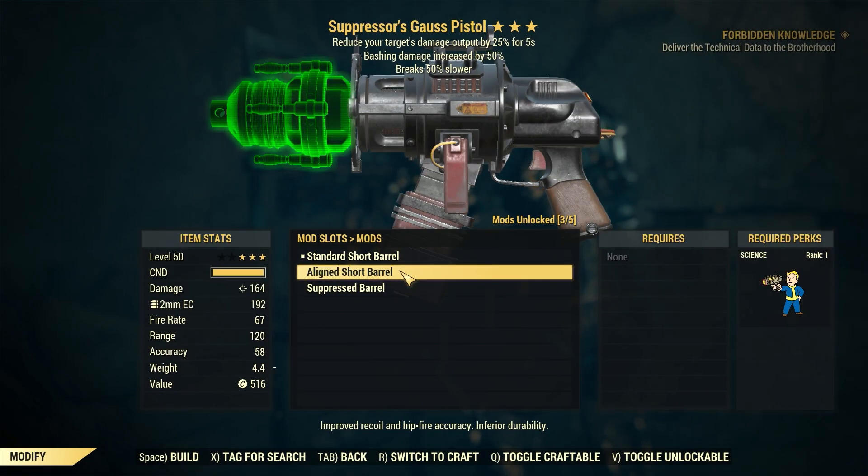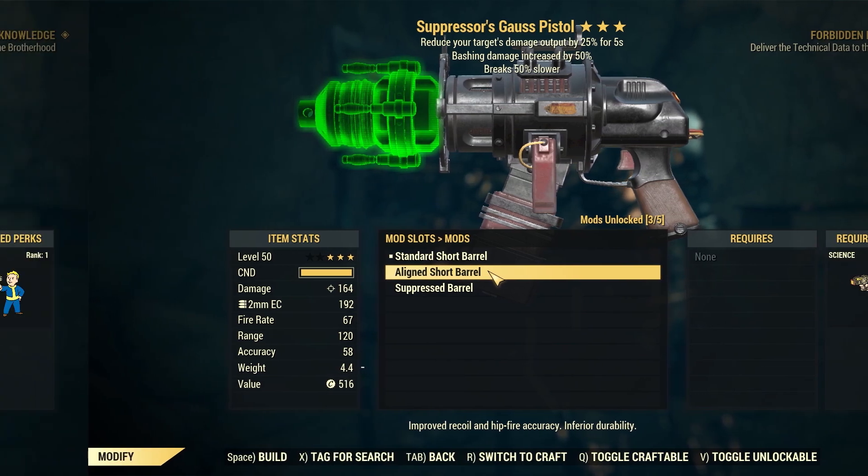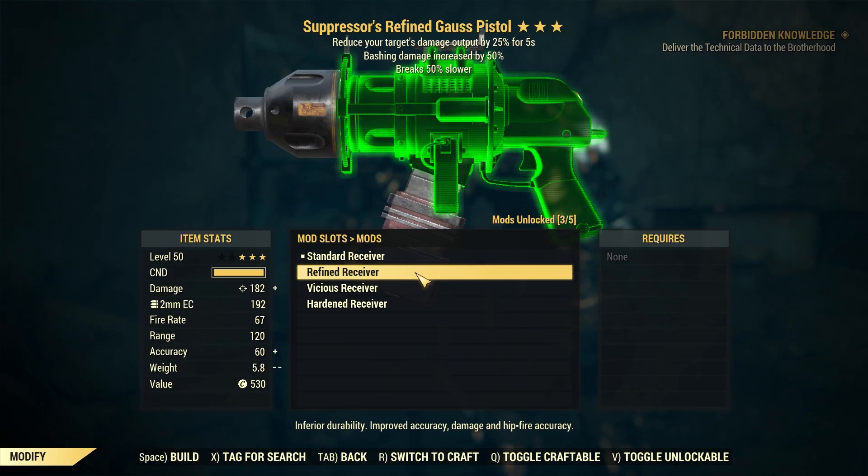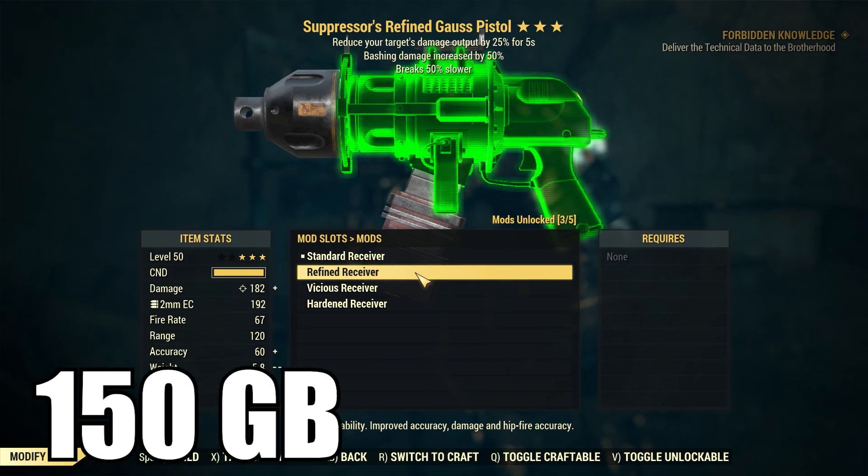Now, how about some weapon mods? She's going to have the Gal's Pistol Aligned Short Barrel for 113, the Gal's Pistol Drum Magazine for 75, and finally for the Gal's Pistol, she's going to have the Refined Receiver, which sells for 150 gold bullion.